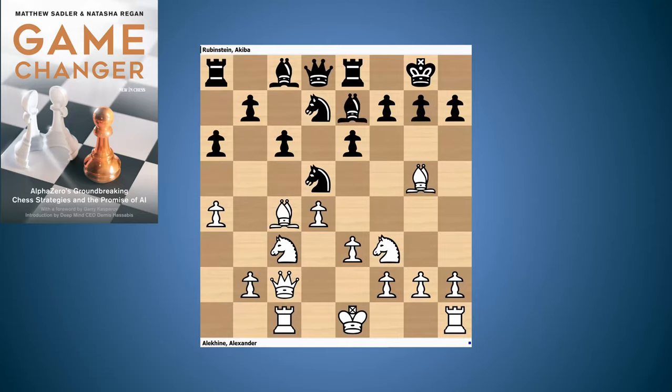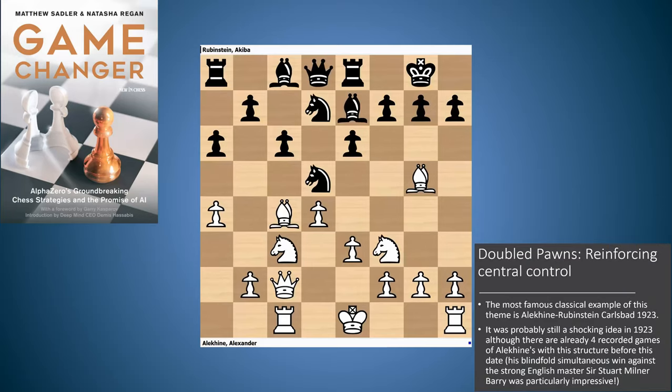The first thing we'll look at is using doubled pawns in order to reinforce central control. This is something really associated with Alexander Alekhine — he played a number of fine games on this theme. The all-time famous one is his game against Akiba Rubinstein in 1923. Rubinstein was an extremely strong player, one of those strongest players never to have won the world championship. In this position we have a very familiar Carlsbad pawn structure to our viewers, which comes from the Queen's Gambit Declined.